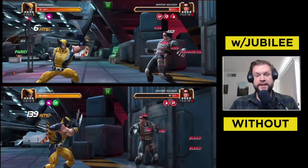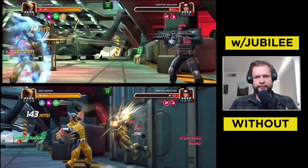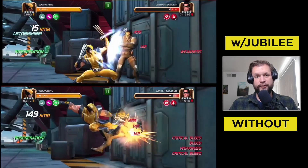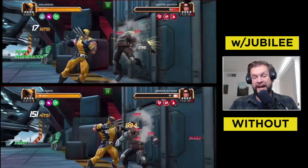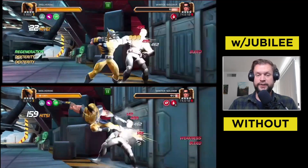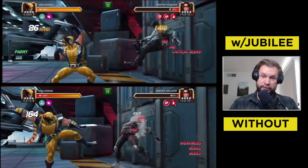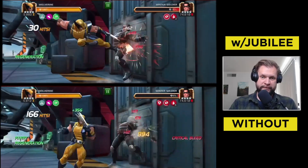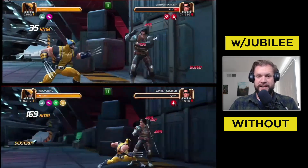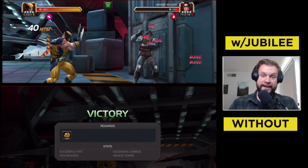I ran this test multiple times just to make sure all my numbers were right, that it wasn't just a fluke or crit damage proccing randomly. But in each of the different tests, Wolverine always KO'd Winter Soldier faster without the Jubilee synergy. So for those of you who run Wolverine as a horseman — whether it's in AQ or AW, whether it's in story mode or variant or what have you — don't use Jubilee. Jubilee is breaking Wolverine right now. She slows down Wolverine's damage output and she slows down his dot damage. Hopefully this is a bug that winds up getting fixed, but for the time being the synergy's broken.